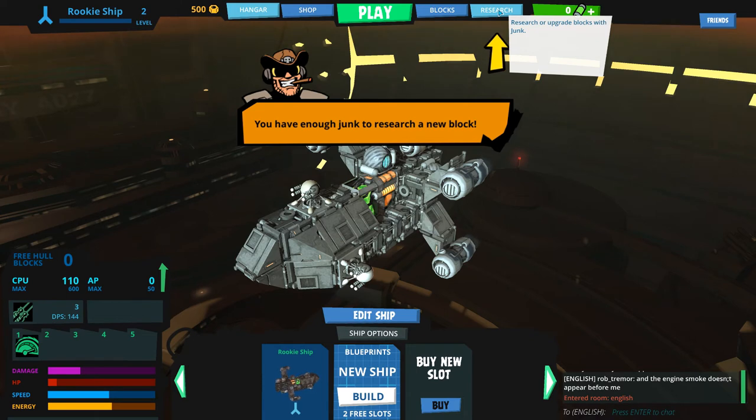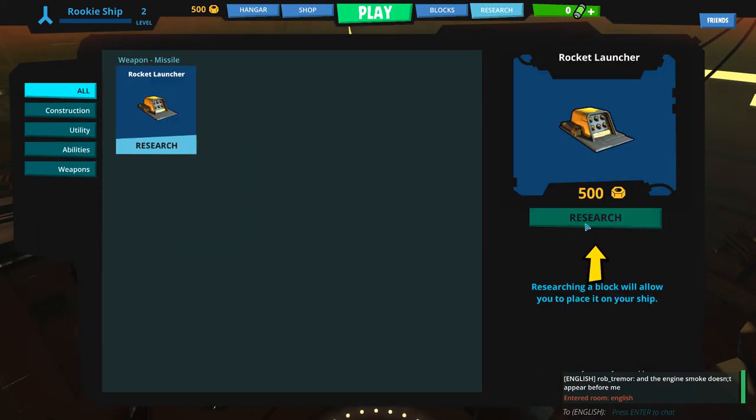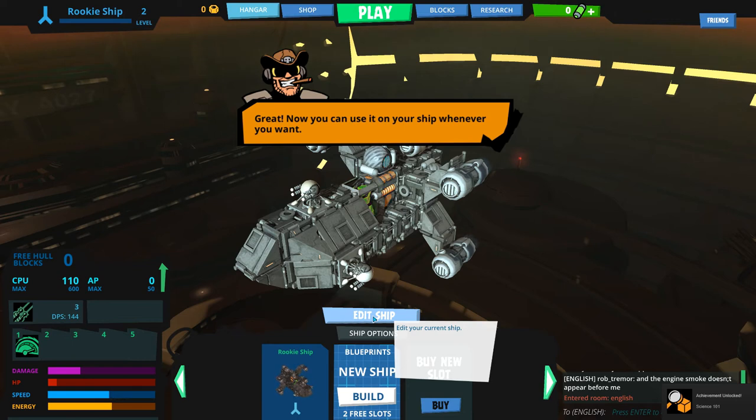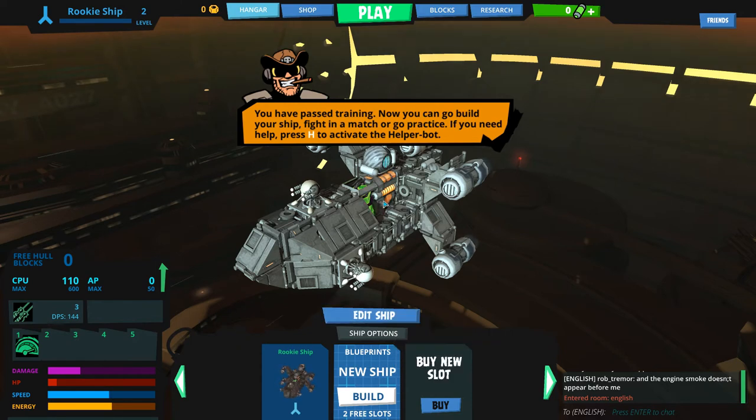Welcome back. With the junk you've earned, you can research a new block — rocket launcher. I recommend researching rocket launcher. And now that you've researched the block, you can find it in your block inventory. You can access the block inventory and use it on any ship whenever you want. You've passed the basic Junker training.